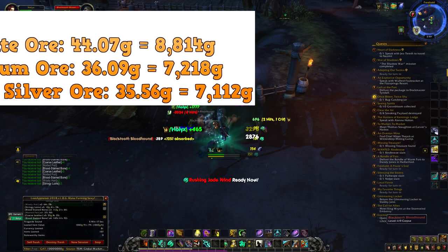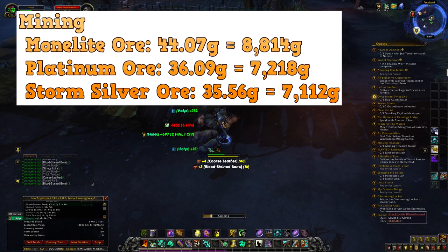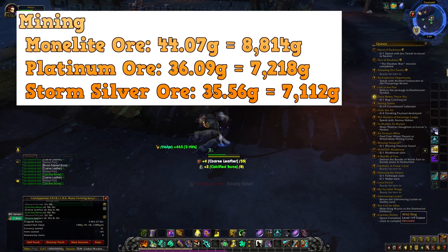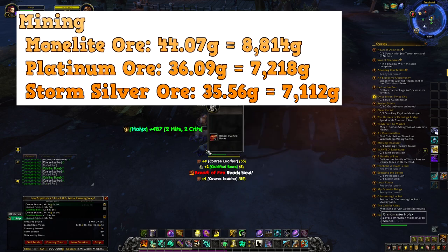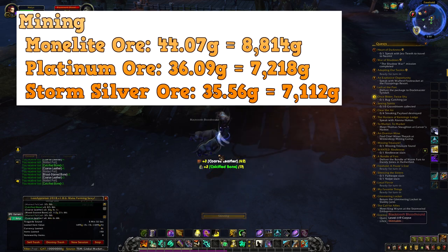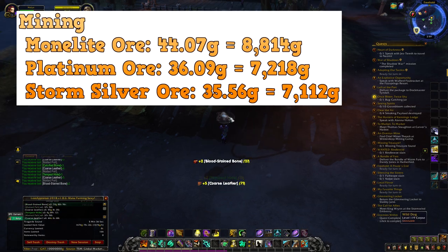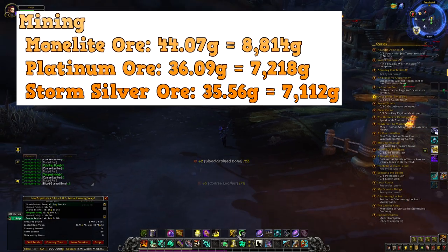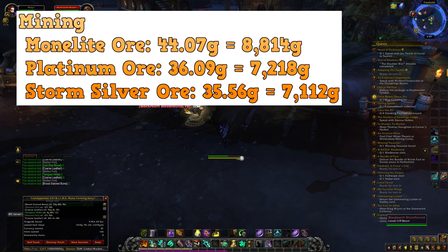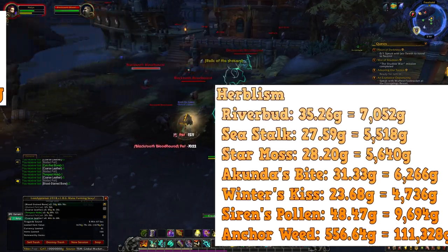The first thing we're going to talk about is mining. Moonlit Ore is at 44.07 gold — that's 8,814 gold per stack. Platinum Ore is at 36.09 gold, which equals 7,218 gold per stack. Storm Silver Ore is 35.56 gold, which equals about 7,112 gold per stack. I put them all on one slide so you can easily see the prices.